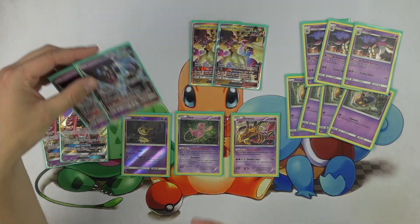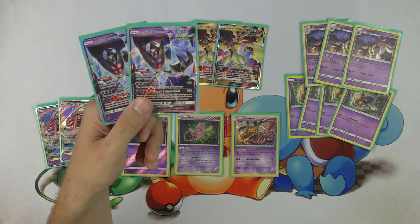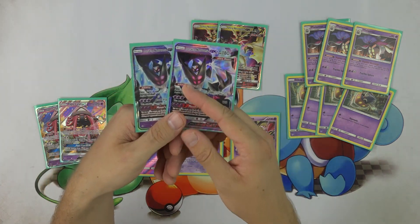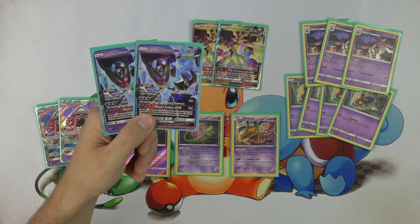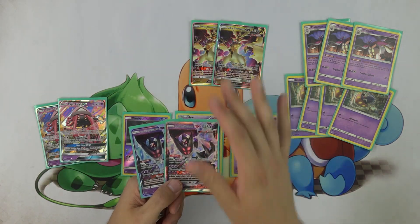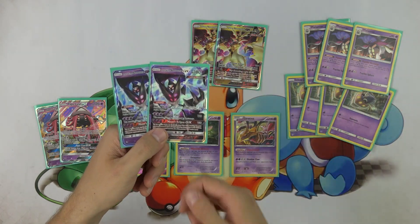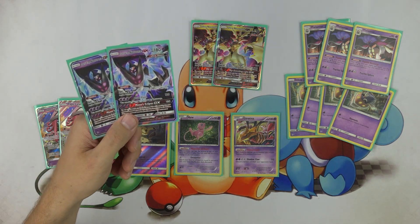We've also got two Dawn Wings Necrozma GX. Dawn Wings is the MVP of this deck — it's just amazing with that Invasion ability, being able to rush into the active position so you can use Malamar's Psychic Recharge to whoever you want on the bench, then retreat with a Float Stone. This card gets out of the gates very quickly. A turn two Dark Flash happens all the time with this deck. Turn one, get off just one Psychic Recharge and a manual attachment. Turn two, you're rocking the Invasion in for the Dark Flash on the second turn of the game.